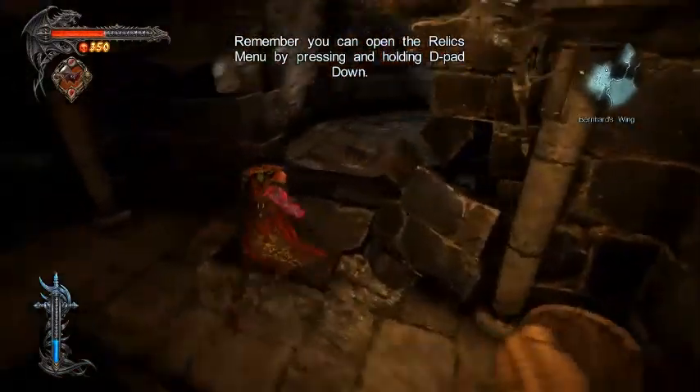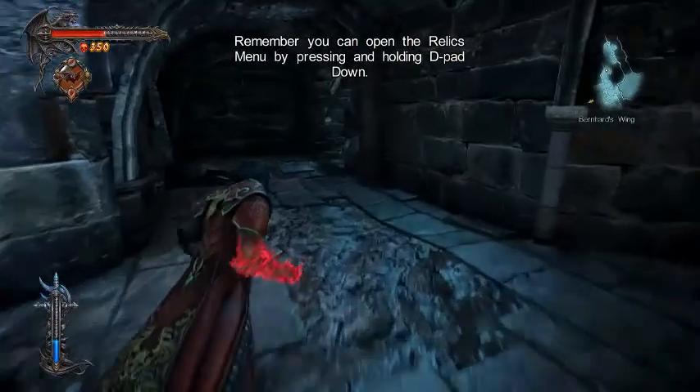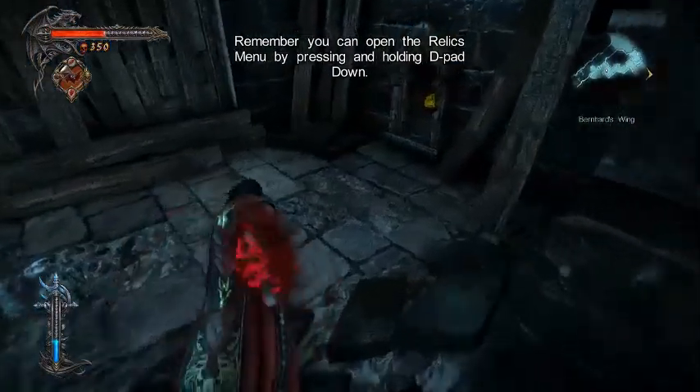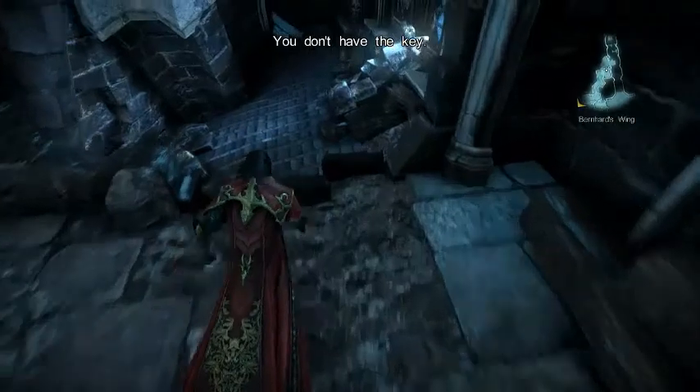That is my barrel. Remember, you can open the Relic menu by pressing down. We're supposed to go the other way, but this way looks fun too. What is this? I don't have a key. No key for me. That's cool. So I guess we'll go the other way.